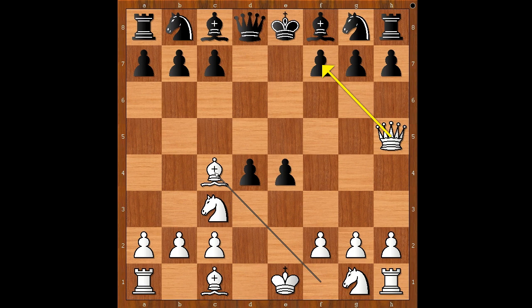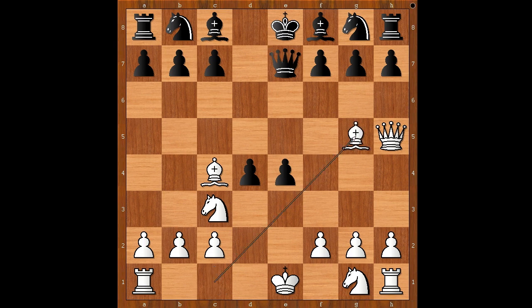If you have the black pieces and you see this position for the first time, you would have to spend some time to find the best move for Black. Queen to e7. Interestingly, this is the best move, although it may not look like it at first.